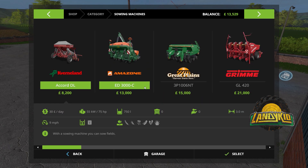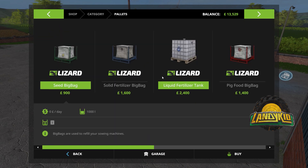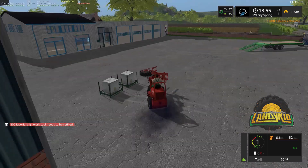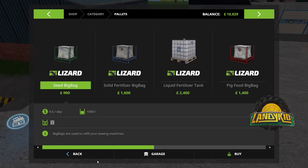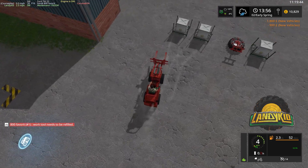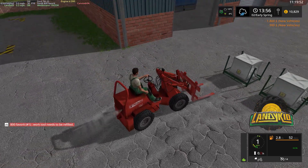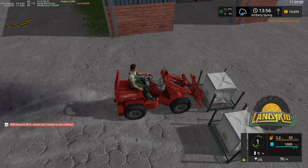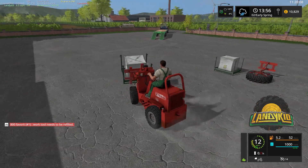So what we're doing now — I'm going to go down to the seeder machines, check out the spec of the Rapide. Seed is 3,100, so we know it's not going to be completely empty but it's close. I'll buy one and two pallets of seed. I'm glad to see this thing now comes with forks as well — that's one thing I criticized in the mod review. Actually, I can't remember if I did a mod review on this one.